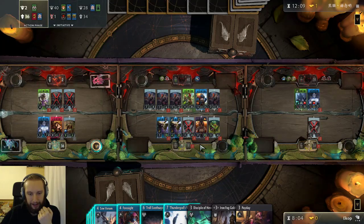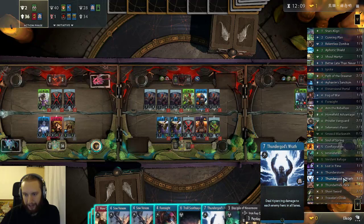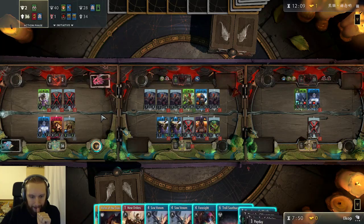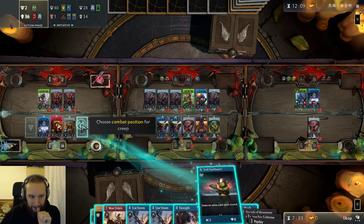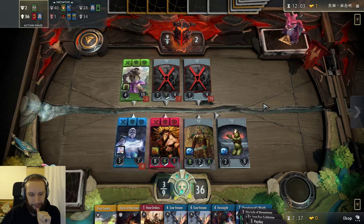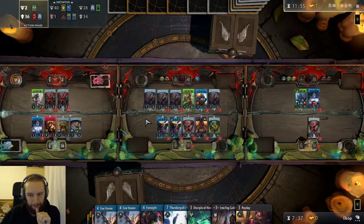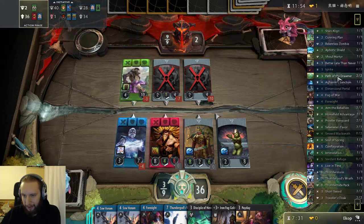Even if this tower goes down, he's still gonna need quite some time to push through this tower. He doesn't have much — like, one Thunderhide pack and that's it, right? What do I do in here? The Thunder God's Wrath doesn't do anything right now. Let's just play the Troll to set up Lethal here in this lane. He still has Conflagration as well. Jeez, the improvements on this guy — insane.